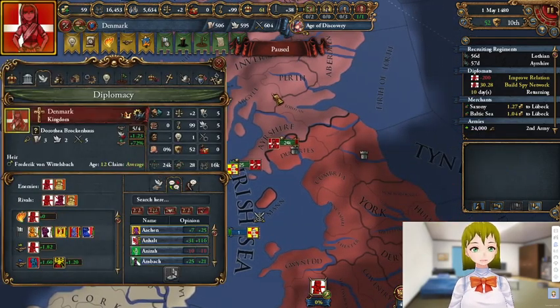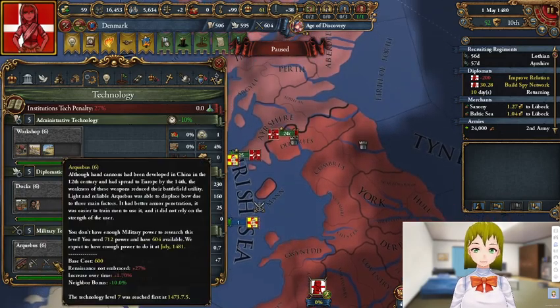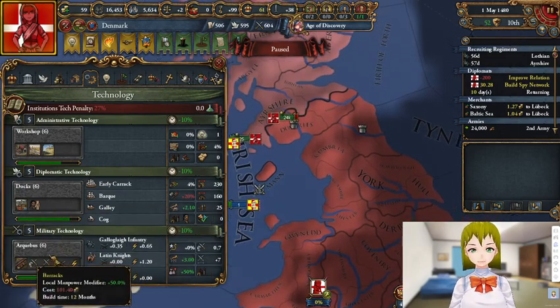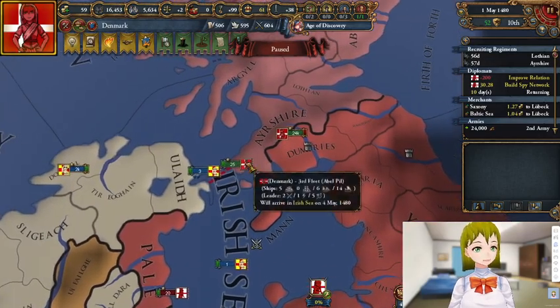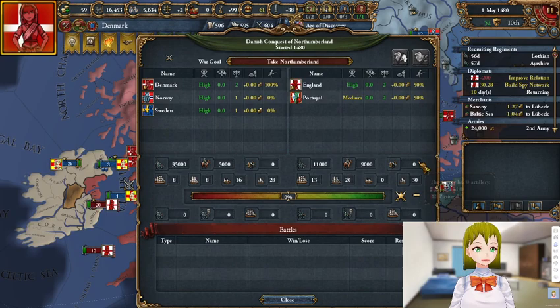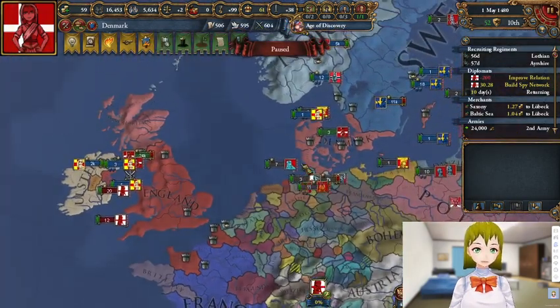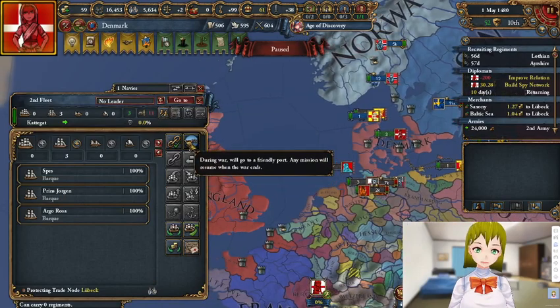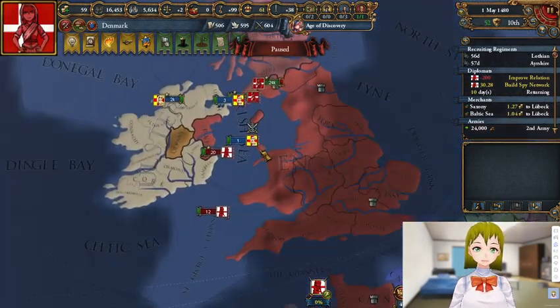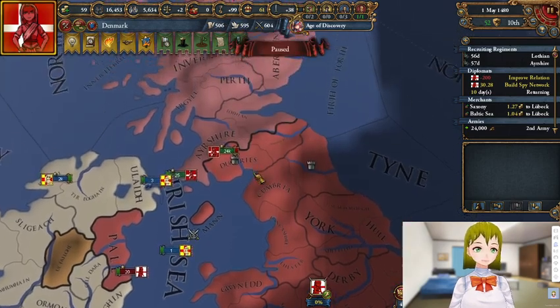England has tech 7, I'm on tech 5 but we're almost at tech 7. Tech 6 matters a lot — tech 7 is just cannons, which shouldn't do England a lot of good, especially when they have none. But if we can slowly whittle down the English Navy, we should be good enough to get this first war done.